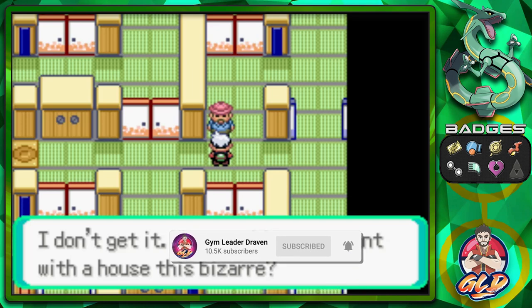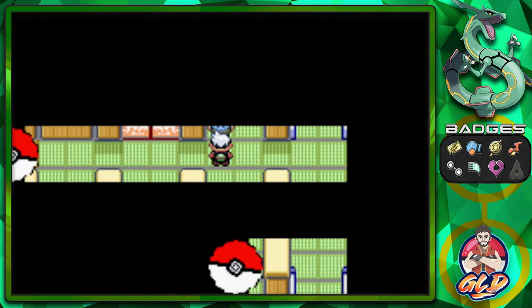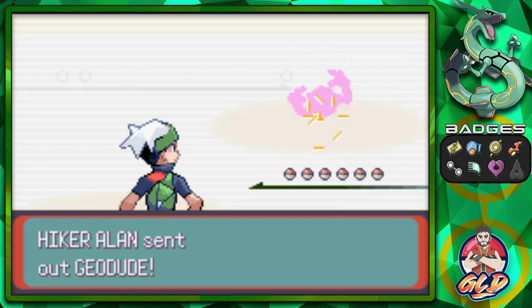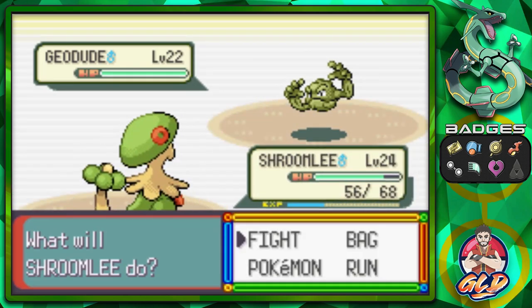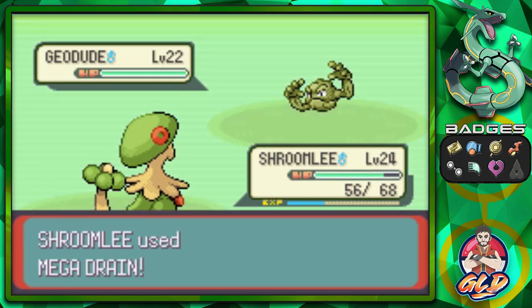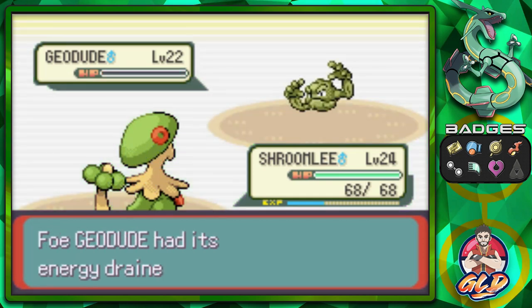One of the trainers says 'I don't get it — what would anyone want with a house this bizarre?' Somebody's sick, I'll tell you that right now! Alright, here we go taking on a Geodude. Let's use Mega Drain — Mega Drain for the win! Geodude defeated.